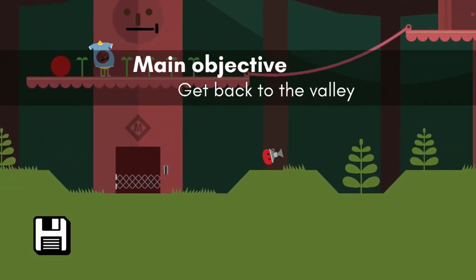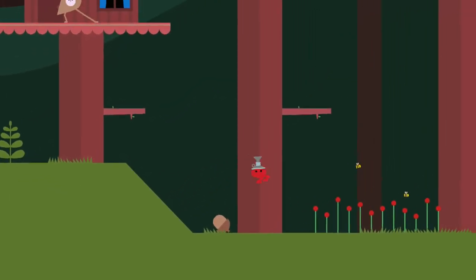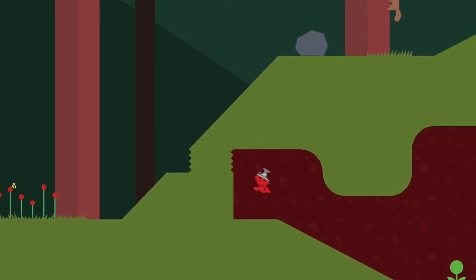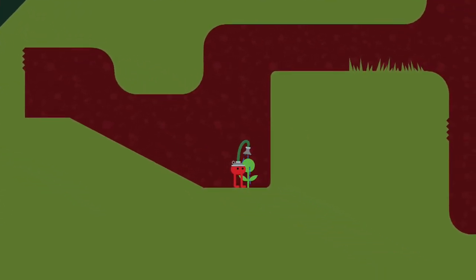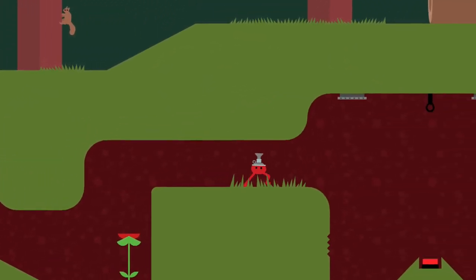After defeating the robot in the forest, you'll be given the water hat by the resistance, and then you can head to the right of the resistance base and you'll find this little cave right here under the hill. With the water hat on, you'll be able to sprout these plants so that you can jump up on them and use them as platforms in order to get into the next area.